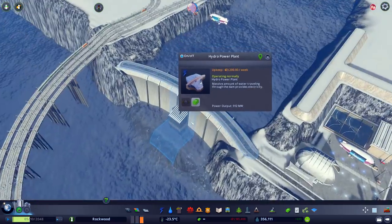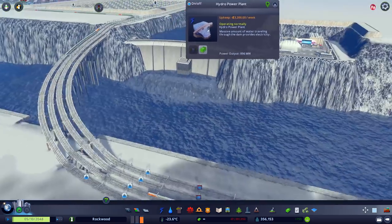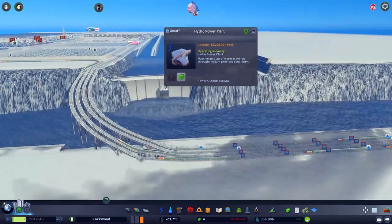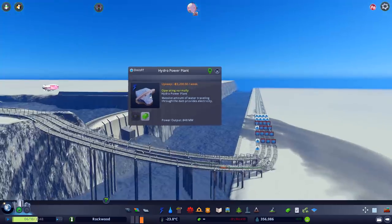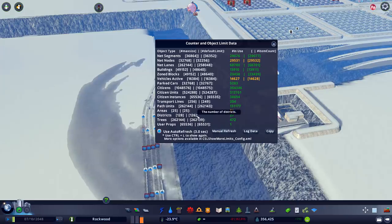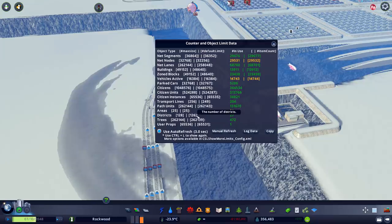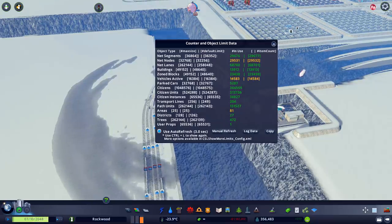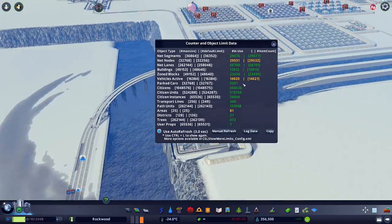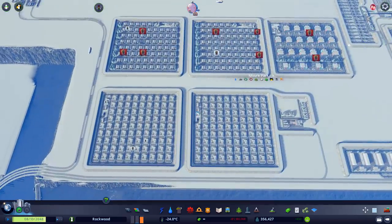Oh my god — almost one gigawatt! Wow, nice — almost 1000 megawatts, that's really good. Hopefully this will be fixed when the flow goes a little bit more over there. It's already being fixed. Let's check — 29! Oh my god, we saved like two thousand net nodes! I should have done that before. We've almost reached the maximum vehicle limit — maybe that's from the trains and all that. That's really cool.